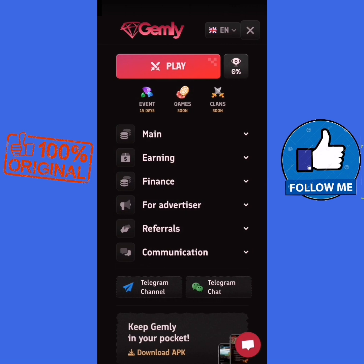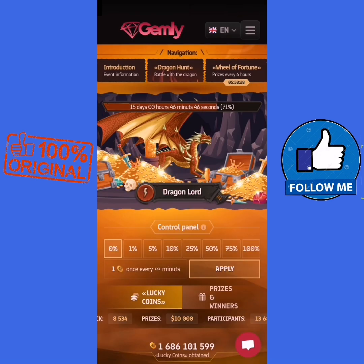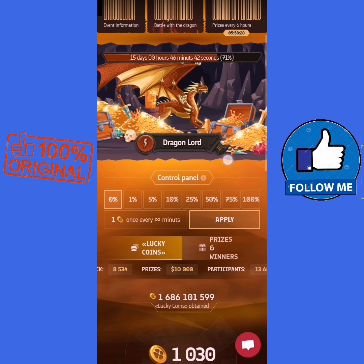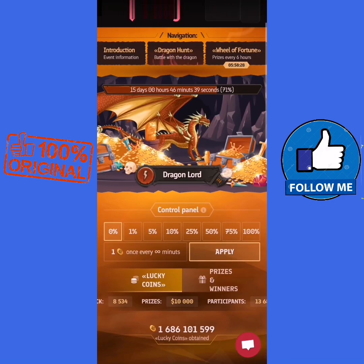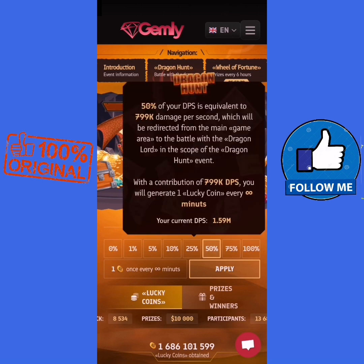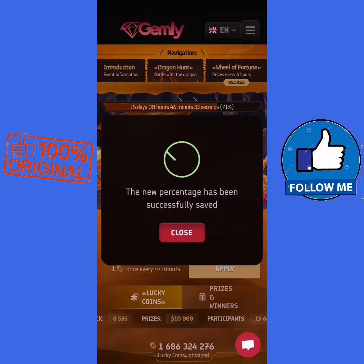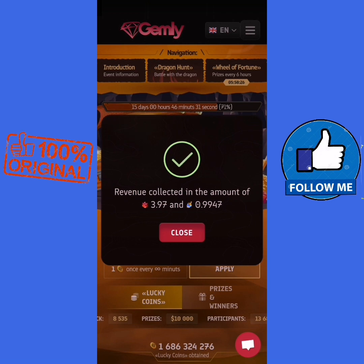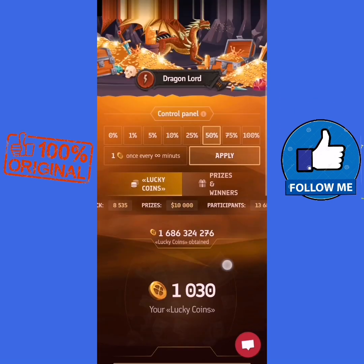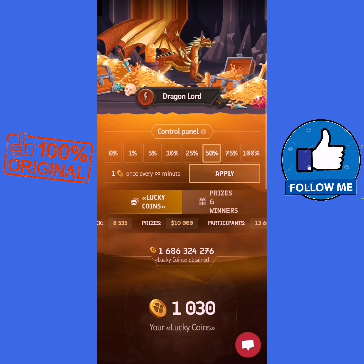There is also a contest event ending in 15 days. We press on the event — there is an event called Dragon Lord. We can use our collected gems as a percentage entry. I will use 15 percent. When you use your 15 percent, you collect coins and enter for winner prizes.